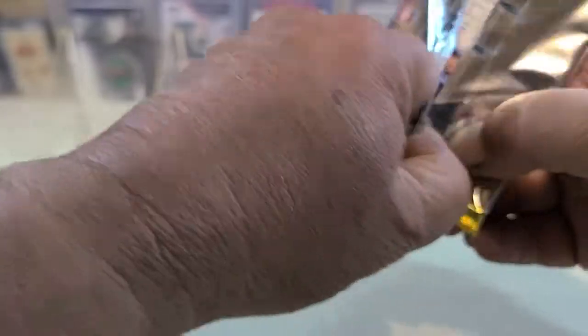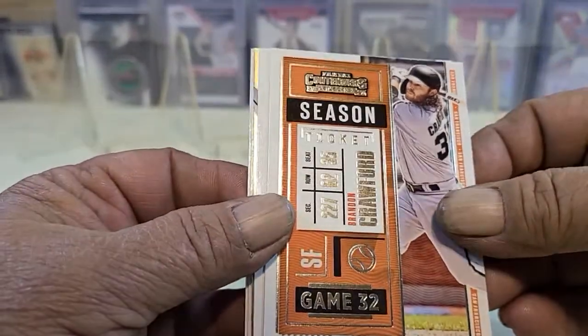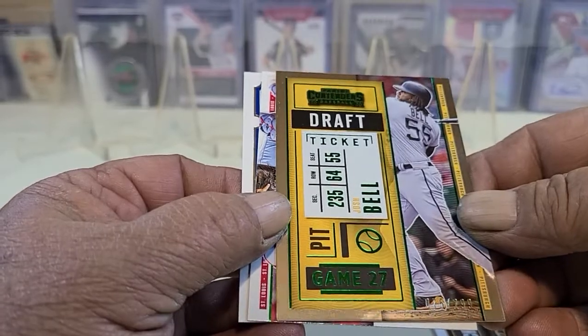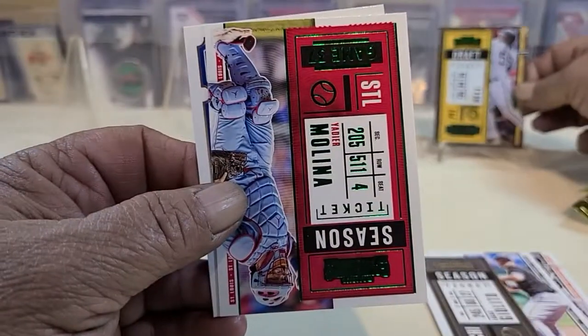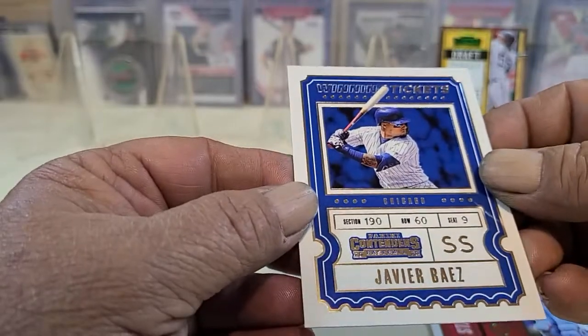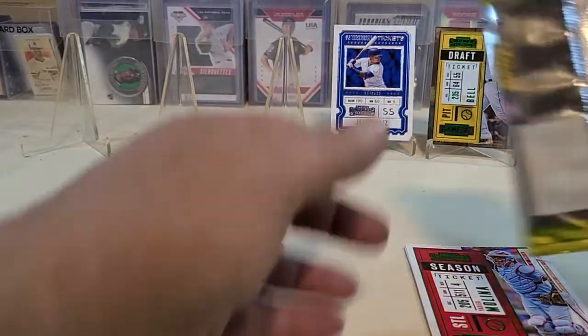Let's get ripping — hopefully we can find an actual auto instead of Panini Points or a redemption. Redemptions are nice, don't get me wrong, but it's frustrating when they take a full year to get to you. Starting off with a Crawford, and there's a Bell silver draft ticket numbered 75 of 299. Then a Melina season ticket green parallel and a Baz winning ticket — nice pack to start it off with.